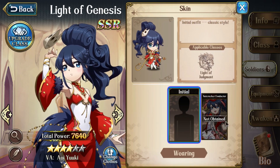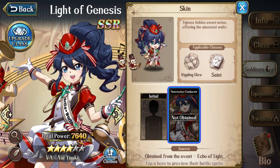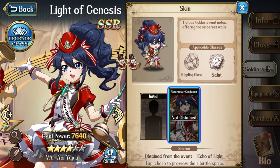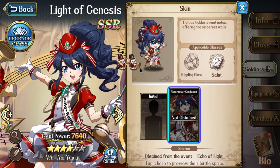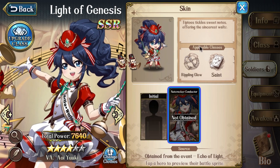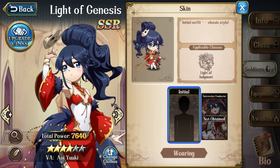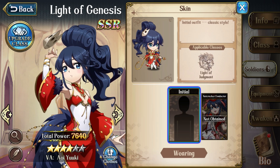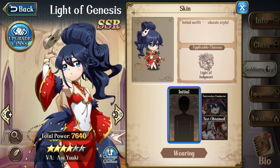And finally, her appearance. Her Echo of Light skin is called Nutcracker Conductor. I don't think it's anything to write home about — it's a marching band skin with little teddy bear buddies. It's kind of hard to see on my screen right here, but you can see these little teddy bears falling behind her in the chibi sprite. I do like skins that have little sidekicks built in, but she doesn't have her whip in this skin, and it's just not different enough or crazy enough to make me want to run it over her default. Knowing Zelong Games, she'll be a prime pick for another skin from the Macho Lotto, the shop, or an event at some point in the future anyway, so we'll keep our eyes peeled.